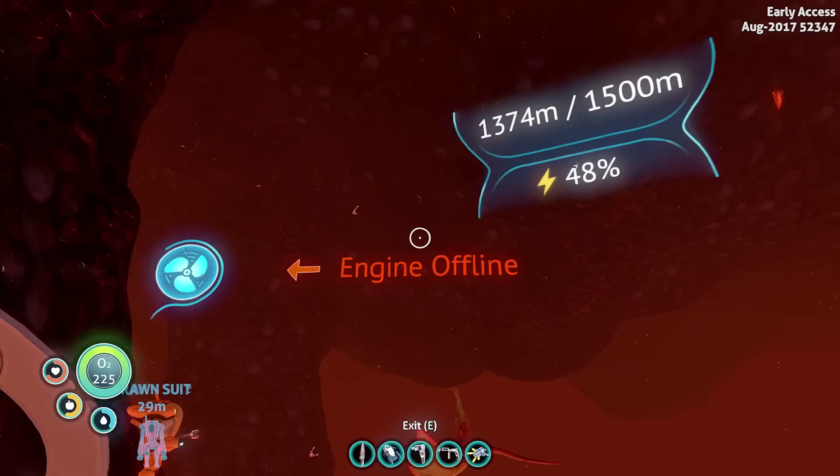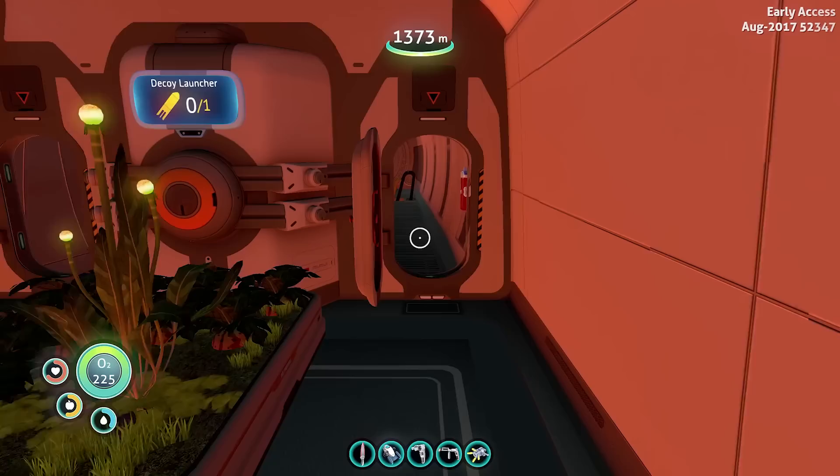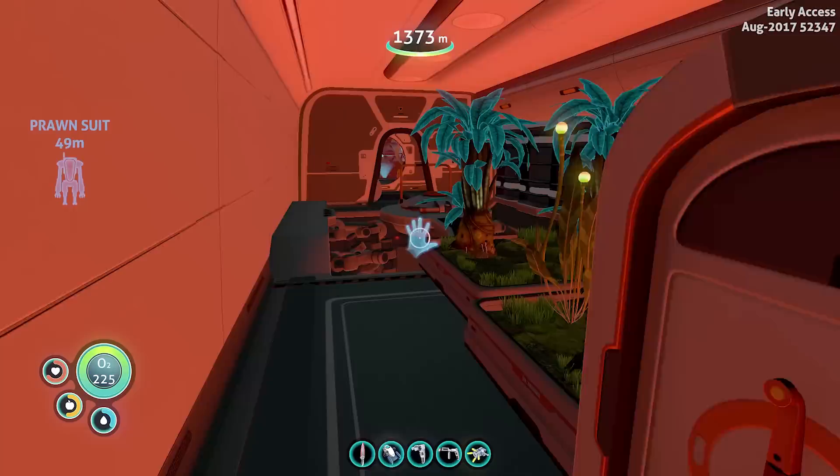So we're at 48% power. I'm going to test this again — I really hope they didn't see my video and patch it. Okay, so there's the shields. I'm going to go over here and check to make sure we got our ion power cell right there. That's a freaking beauty. 948, 949. All right, so we're in a good state.